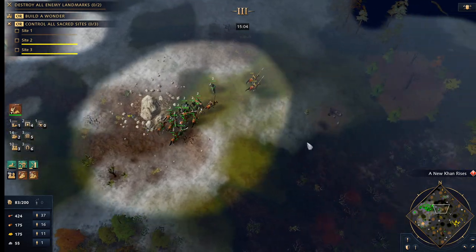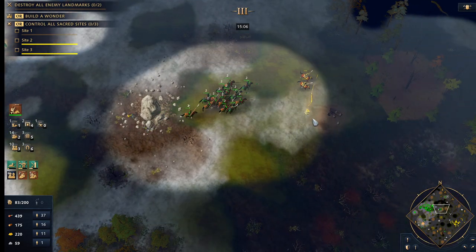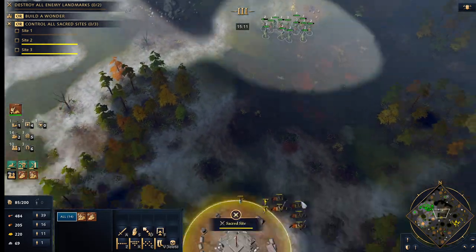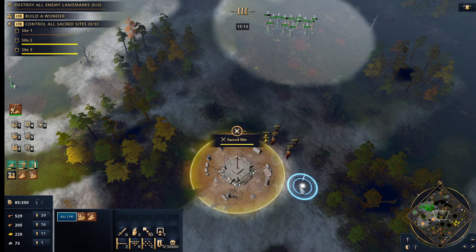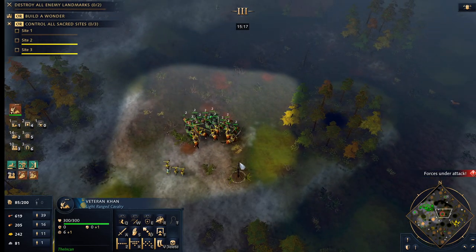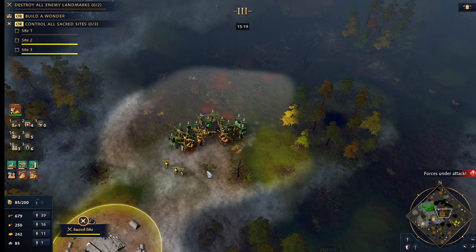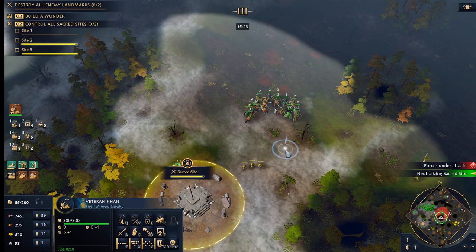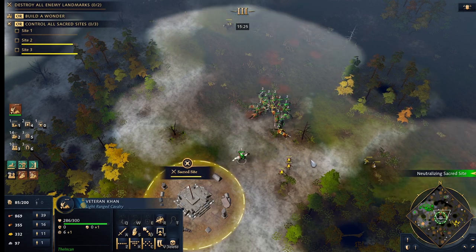It gives a lot of flexibility to this build. The triple production — having tons of production buildings — helps a bunch. Bring our khan over here and we'll be able to get a defensive arrow up for us.